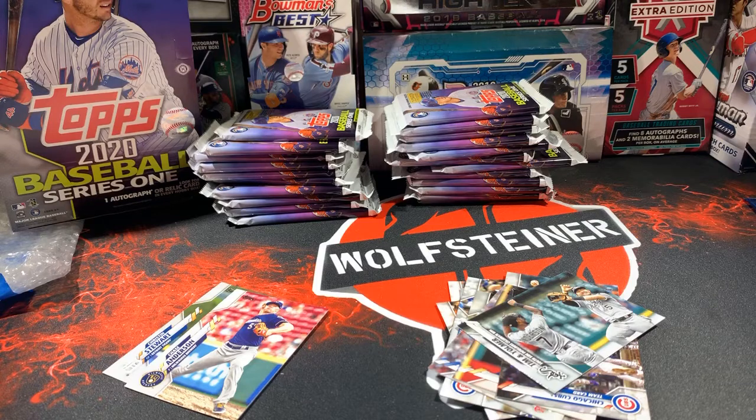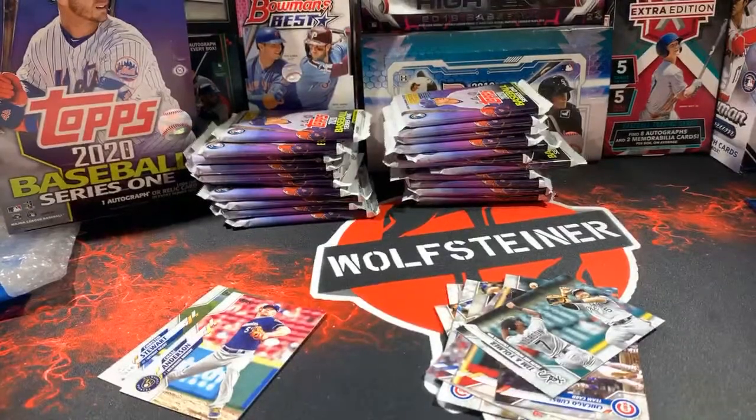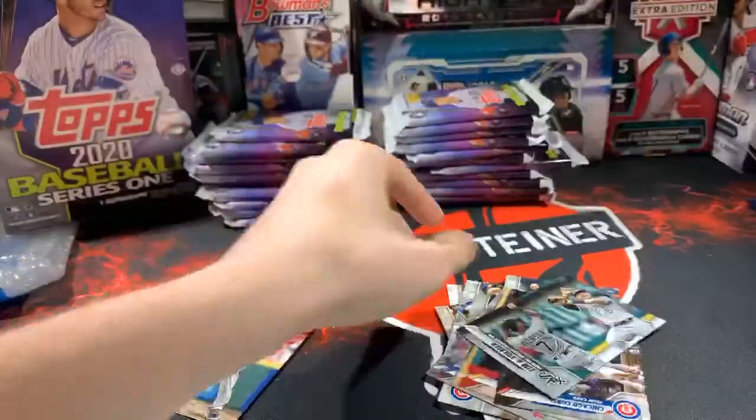That foil is for the A's. Who has the Oakland A's in this one? That's going to John. You could say you got our first hit there — very nice.